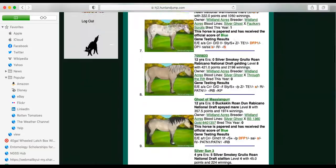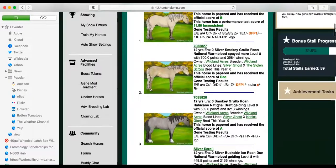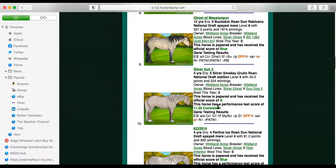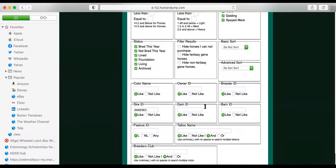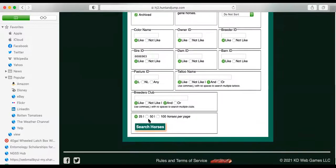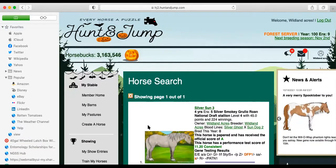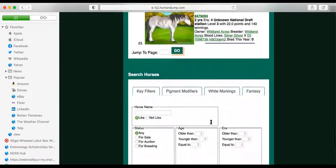Now we have a whole bunch of horses here — we have geldings, we have spayed mares, more geldings, mares — there are stallions, but we have to sort through all of them. So if you go to the bottom, you can deselect everything but stallion and then search them. Now we have one page of stallions to look through.